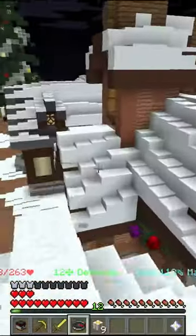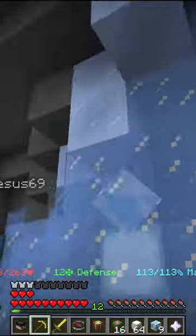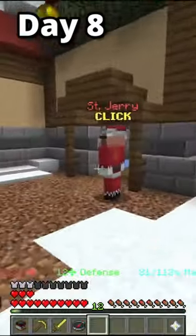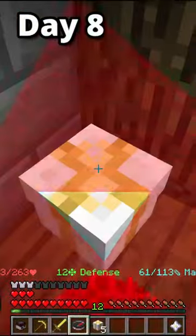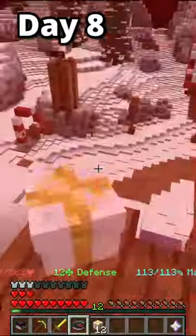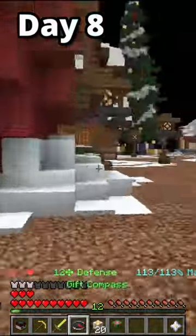It's time to do another Jerry's Workshop event for day 8 of nothing to 100 million dollars on Hypixel Skyblock, and I wanted to speed run it to see how much money I could make. So with my present compass I went all around the island grabbing the hidden presents. After finding all 20, I got my green present from St. Jerry and went over to the glacial cave.